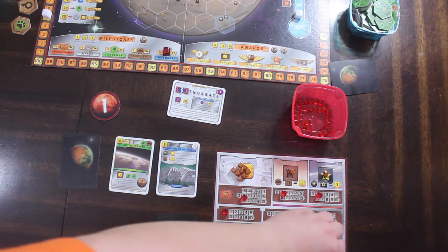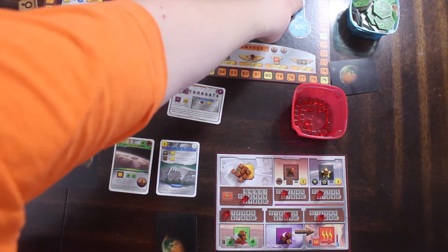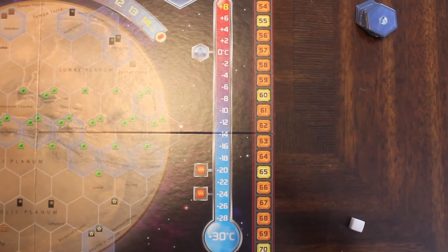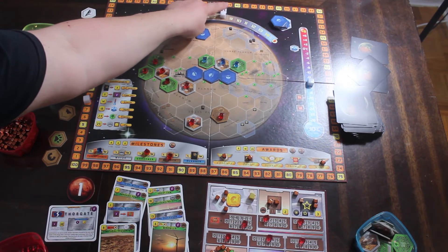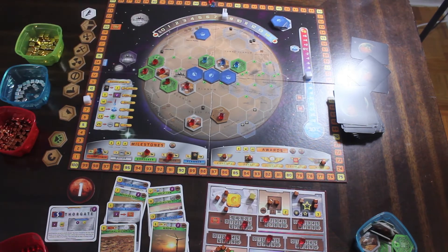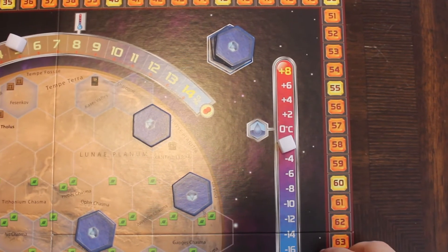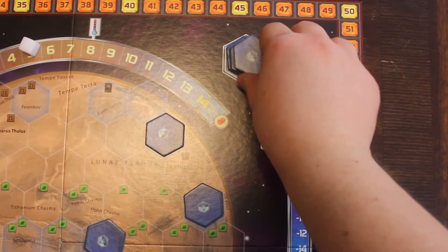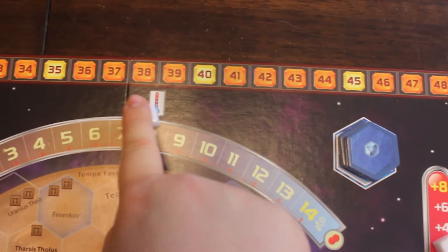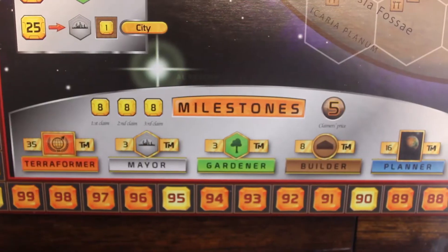The third kind of action is to use heat resources to raise the temperature. Take 8 heat resources from the heat resource pool and put them into the bank to raise the temperature 1 on the track, increasing your terraform rating by 1. Heat cannot be used for raising the temperature if the heat track is already maxed out at plus 8 degrees Celsius. A note about the oxygen and temperature tracks: some locations on the track give the player a bonus if that player was the one to move the track at that point. At negative 20 and negative 24 degrees Celsius, the player who reaches those locations gains a heat production for each location. At 0 degrees Celsius, the player who reaches that point gets to place a free ocean tile and gain the terraform rating for it. At 8% oxygen level on the oxygen track, the player who reaches that location gets to move the temperature up 1 and take a terraform rating.